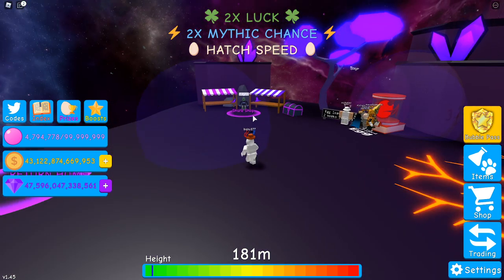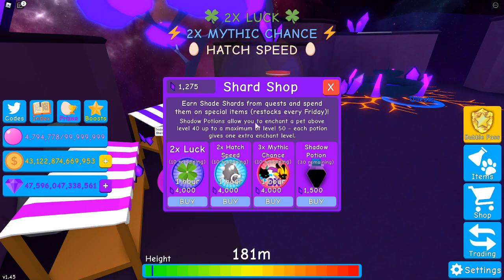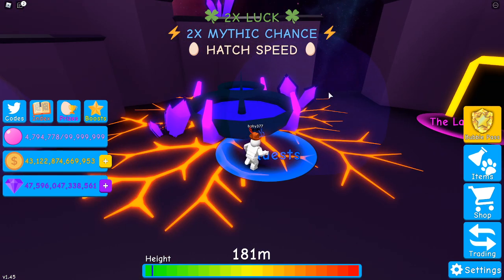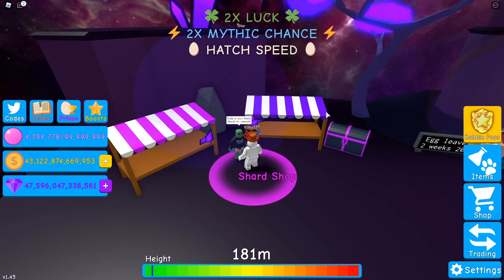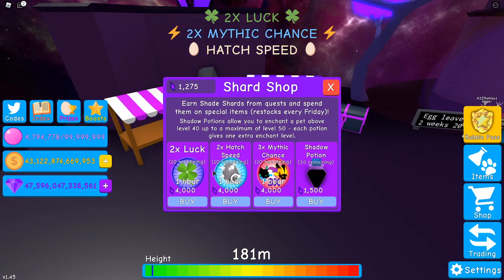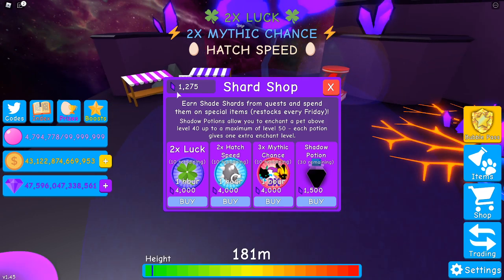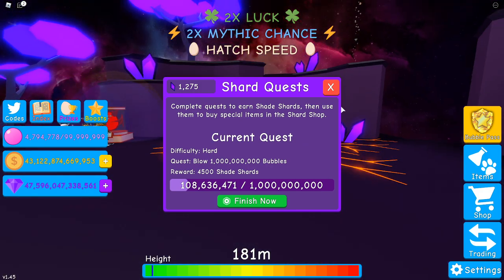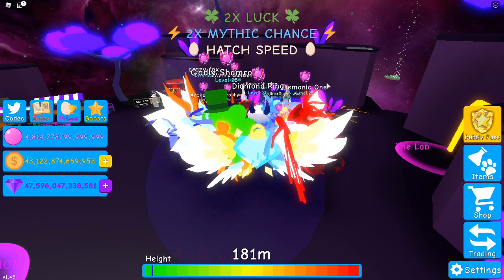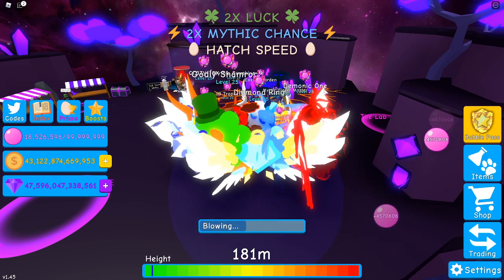The next one is also here: the shard shop and the quest. You go over here, grab a quest, do the quest, and then go back to the shard shop. It'll give you a boost and it'll give you some shards. Let me show you a quest — blow one billion bubbles. I'll be back when I blow one billion bubbles. Okay, I've now got all my pets equipped and now it's just time to blow.